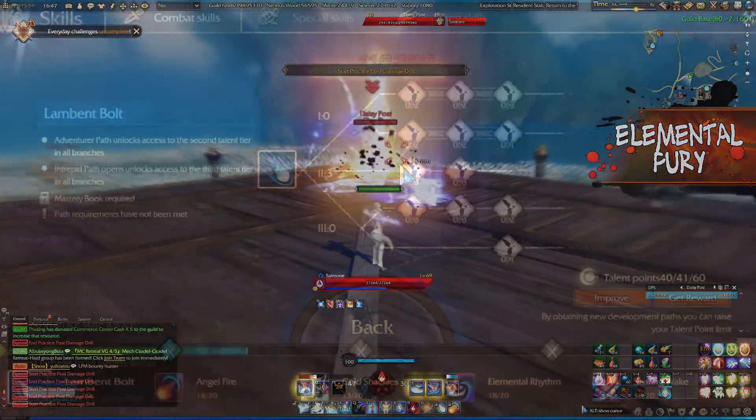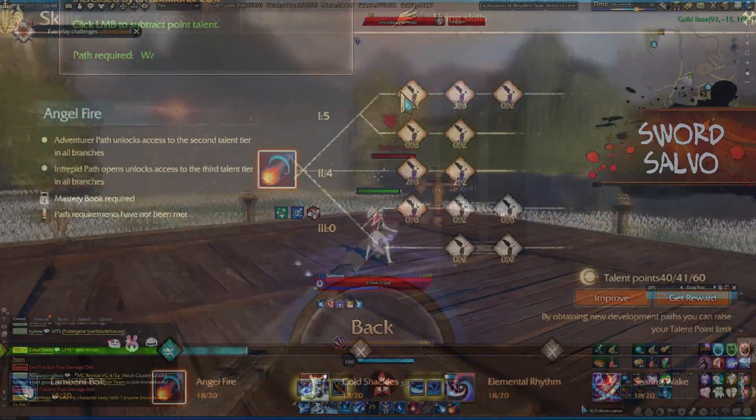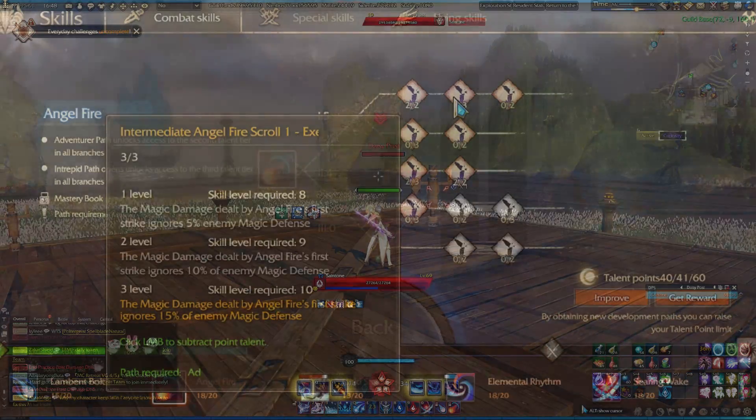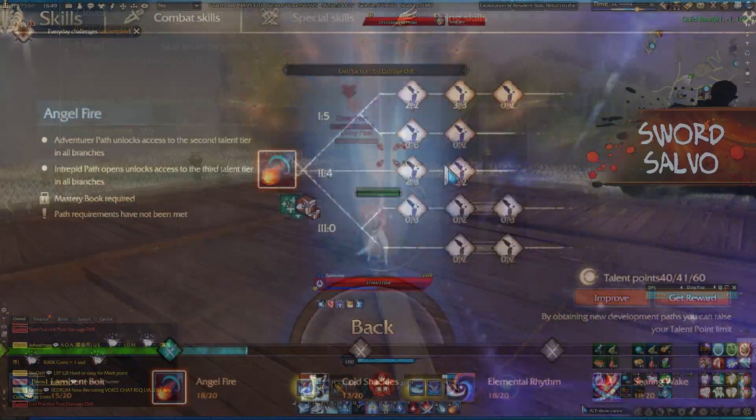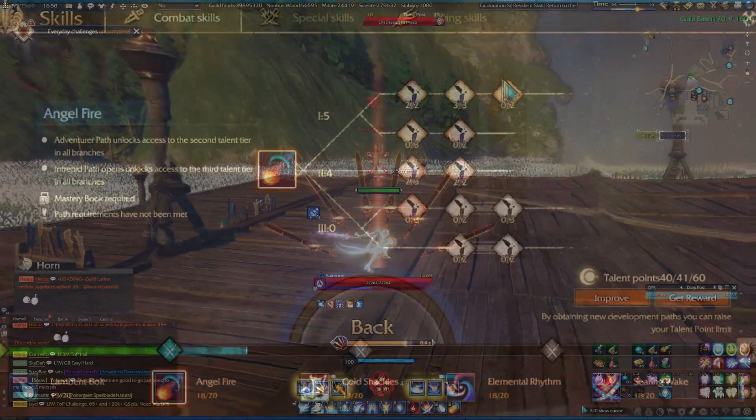For PvP, Lamb and Bolt takes resource generation but also takes phoenix conversion if you're someone who enjoys using Ride the Wind and Darkmoon. Angelfire takes damage, magic defense pen, resource gen, and reduced cooldown. Burn maintenance and second cast no element are late game optional cultivations.